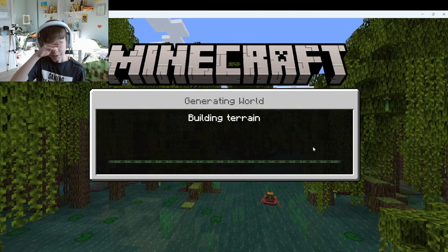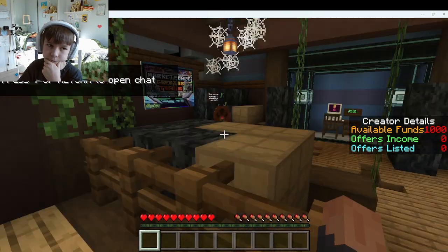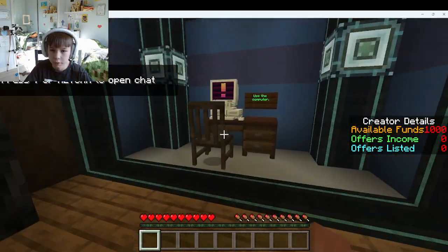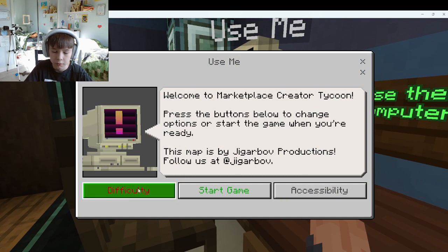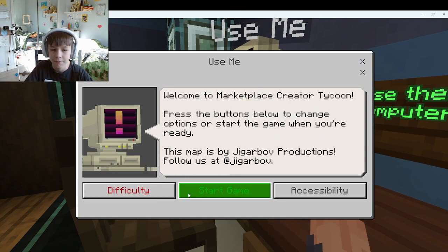It's just loading. There we go, in the world. Let's go over here and use the computer — right clicking. Let's set the difficulty, yeah that's fine. And then let's start the game.